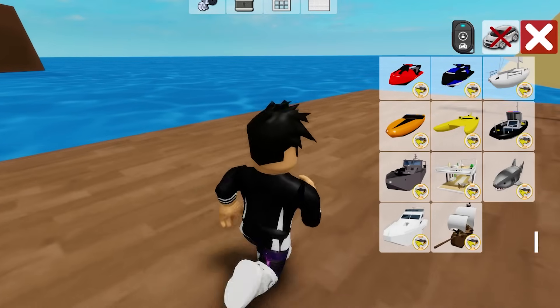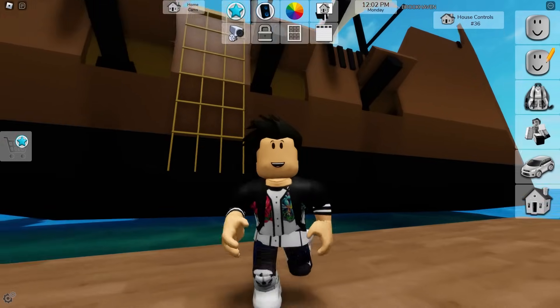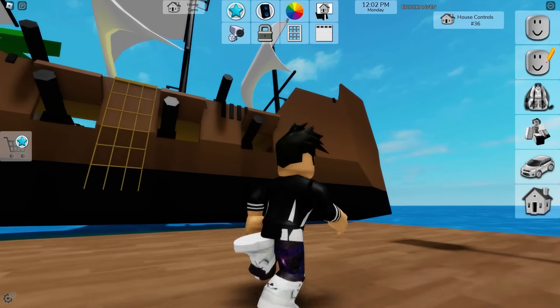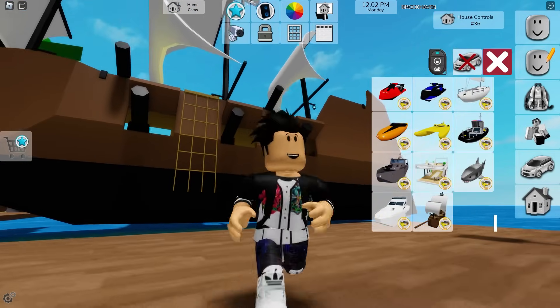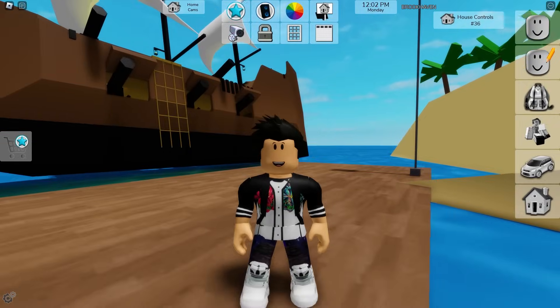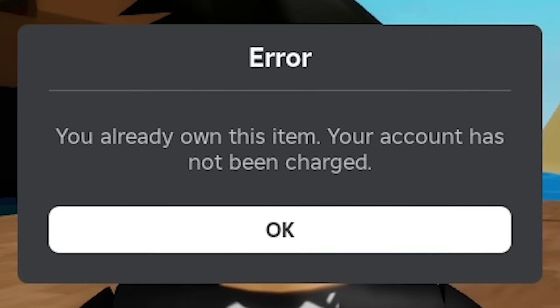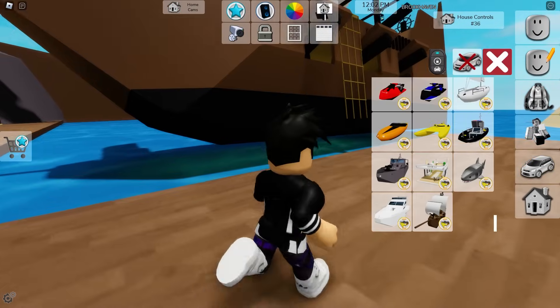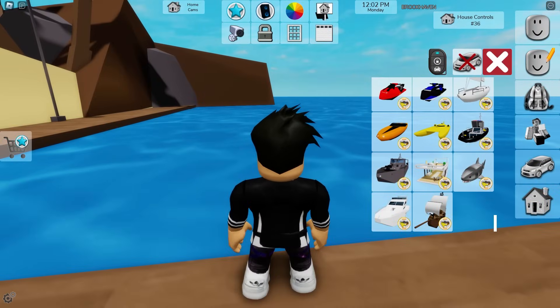I'll open the vehicle menu and find the pirate ship. Look at this — this is the pirate ship. Look at the size of this ship, it's very, very giant. Unfortunately, in order to use this pirate ship you need to buy a game pass — that's the boat game pass. You need to buy this game pass to be able to use it. It appears I already have this game pass because I've already bought it here in Brookhaven. That's why I have access to this pirate ship, and I also have access to various other boats.